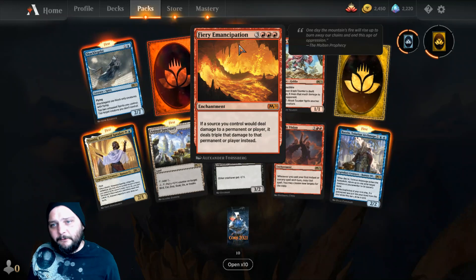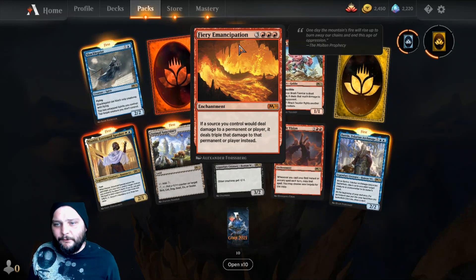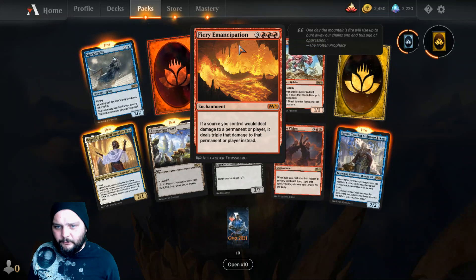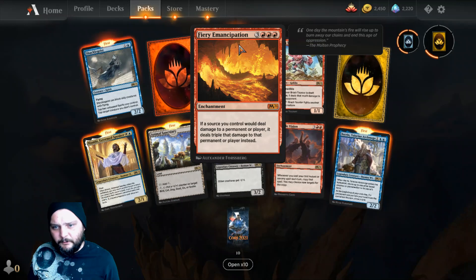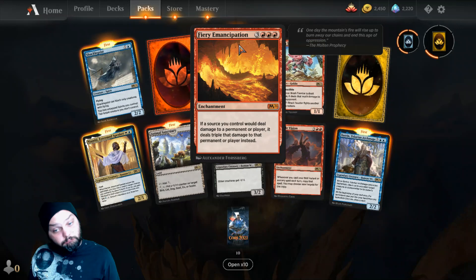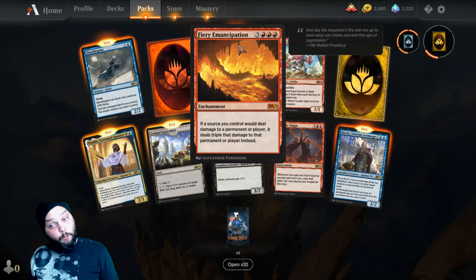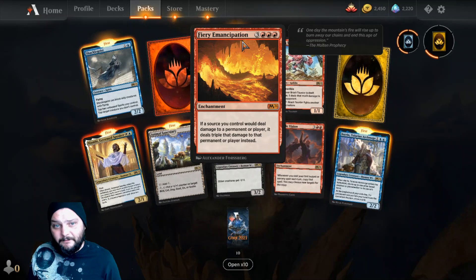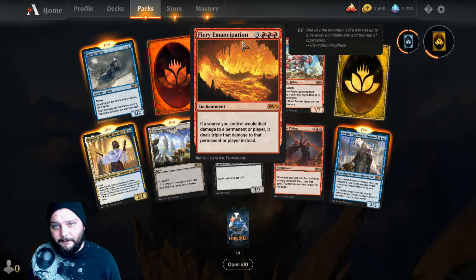Then we got Fiery Emancipation — three and three red for an enchantment. If a source you control would deal damage to a permanent or player, it deals triple that damage instead. Ouch! Good luck getting that out — you're gonna have to mana ramp somehow.